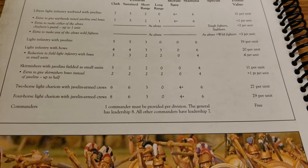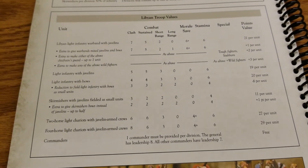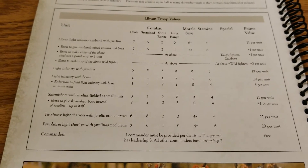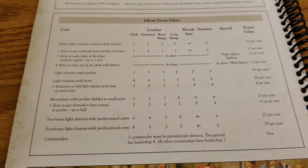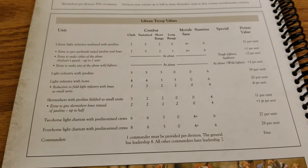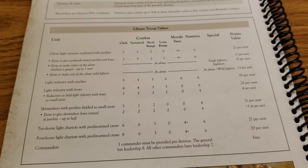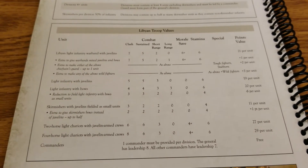For mobility, you have two-horse light chariots with javelin crews: clash of 6, short range of 3, and a 4-up morale save — the best morale in the list — for 27 points a unit, not bad. The four-horse chariot bumps the clash up to 8, which is pretty scary, and still has a 4-up morale save. Interestingly, compared to many other lists, there are no chariot runners here — possibly an oversight — which gives these units a slightly different role. For two extra points the four-horse option is well worth it for that additional clash.